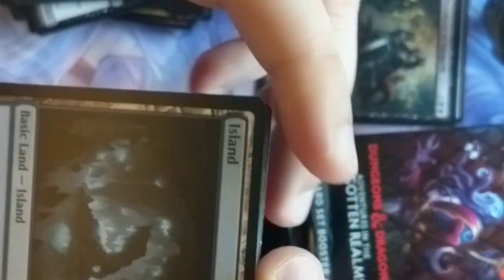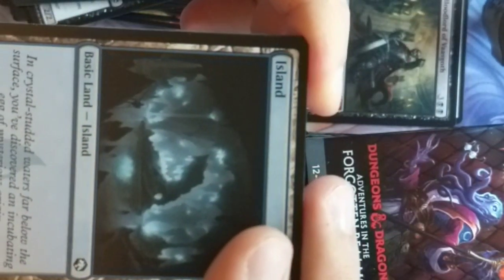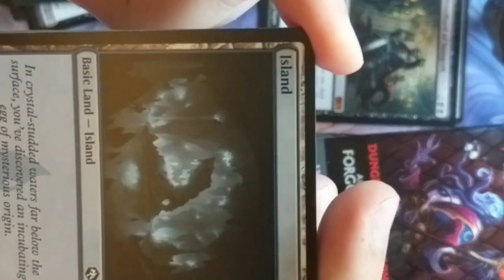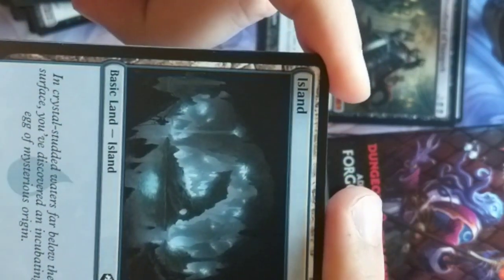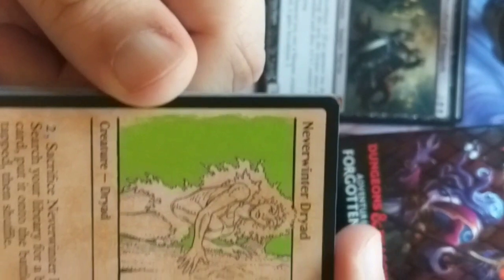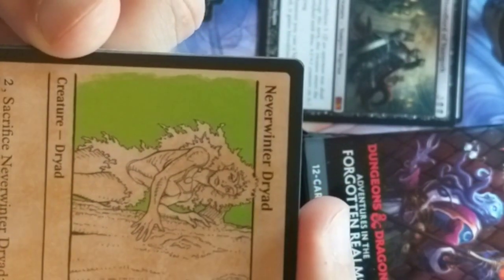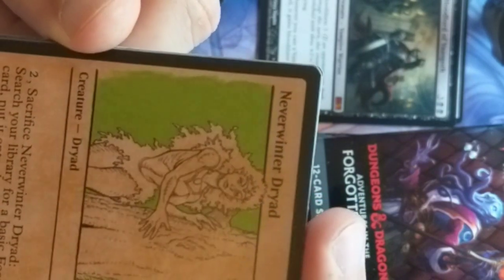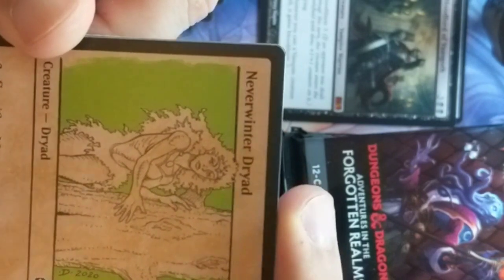Our island adventure looks to be in the Underdark as well: 'In crystal-studded waters far below the surface, you discover an incubating egg of mysterious origin.' I bet it's phase spiders. Neverwinter Dryad — that actually looks like old artwork to me, really calling back to those days.